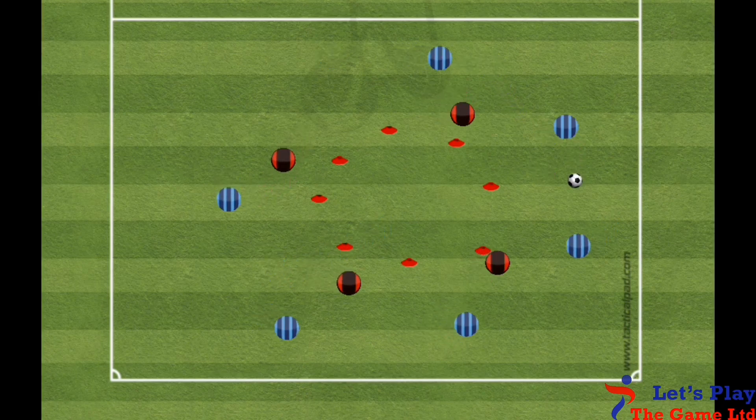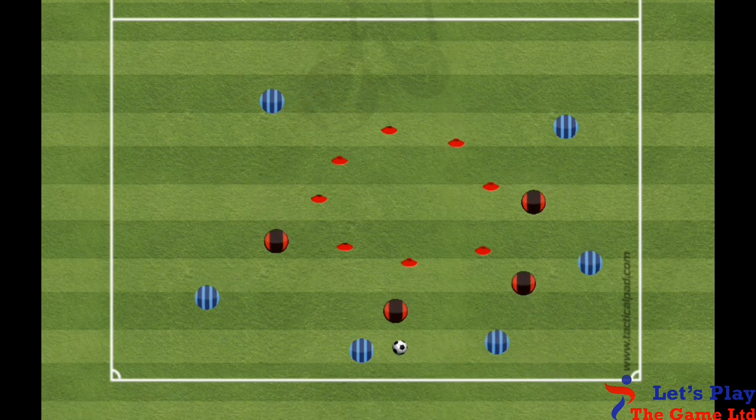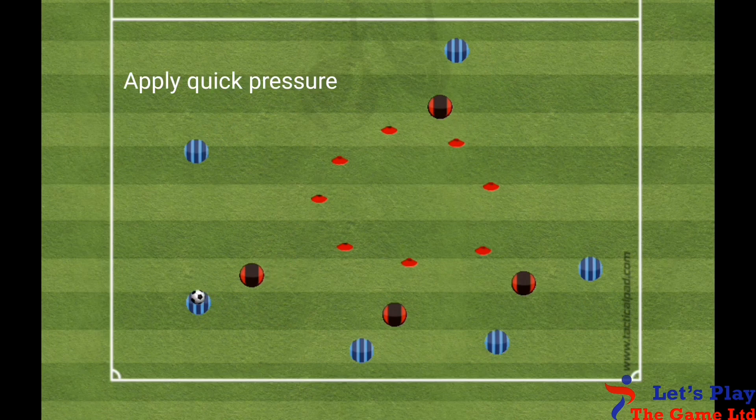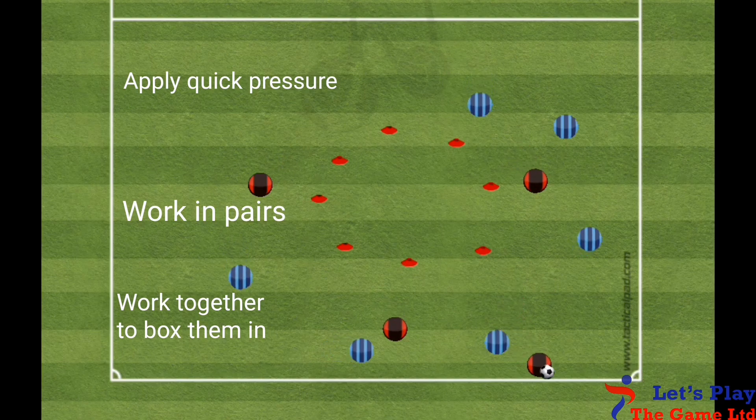The defending team score by winning possession and dribbling the ball outside the square. While our focus is not on defending, we still want to encourage the defenders to: A, apply quick pressure; B, work in pairs to force mistakes; and C, collectively try to box the players in.